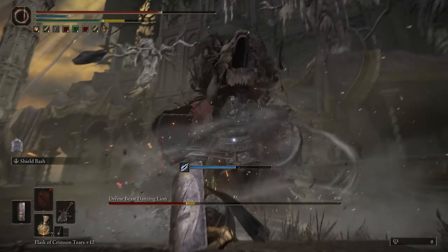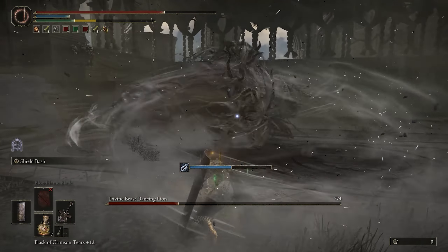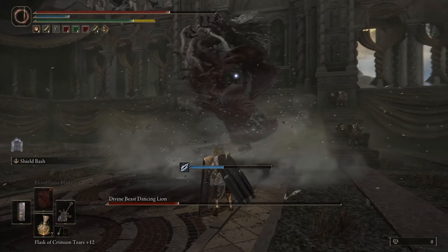Roll, then attack. Now she does that one — roll, and then you can get another attack. Those are the attacks you want to go for. You want to run close so she does those easy attacks — just burn her face. You go again.